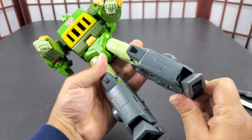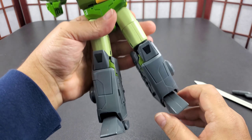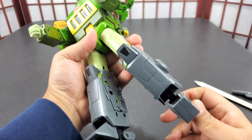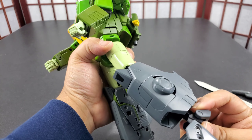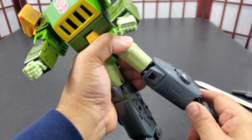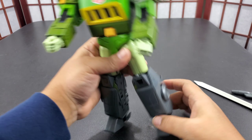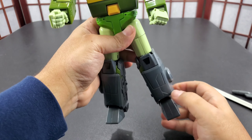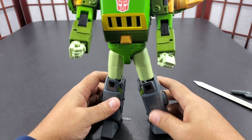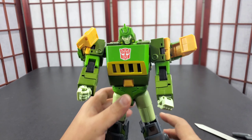His legs are die cast — that's a negative, but not a deal breaker. His feet are also die cast. He has toe tilt and can go up and down. He has a lot of articulation but that sometimes hurts it because he'll go all over the place until you get it set right, which can get cumbersome. Once you pose it on the shelf you're going to want to keep it there.